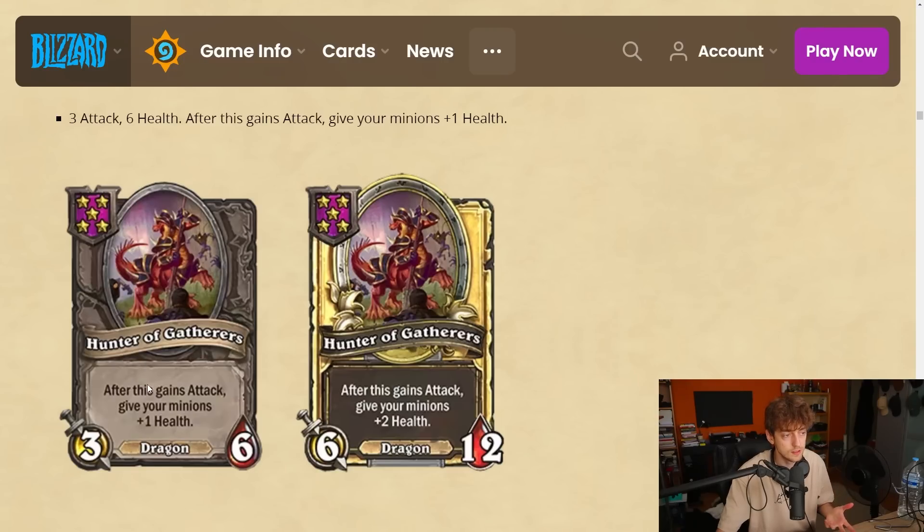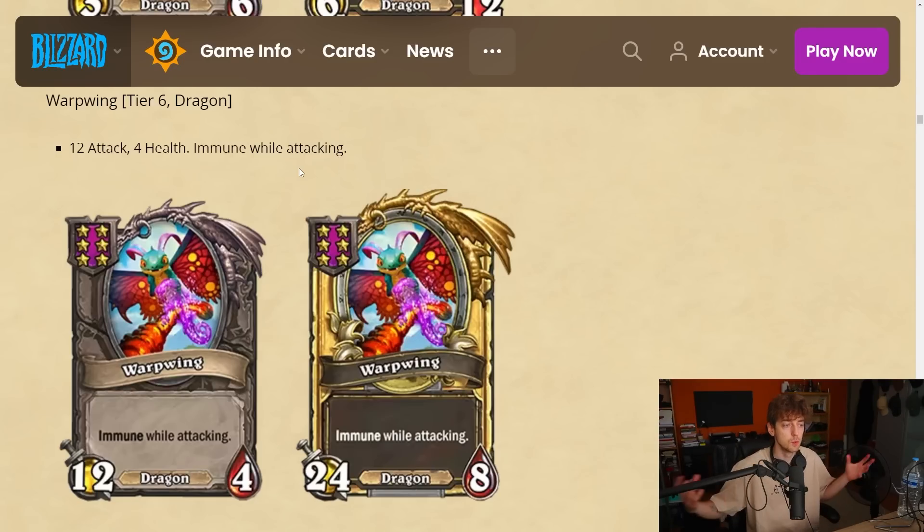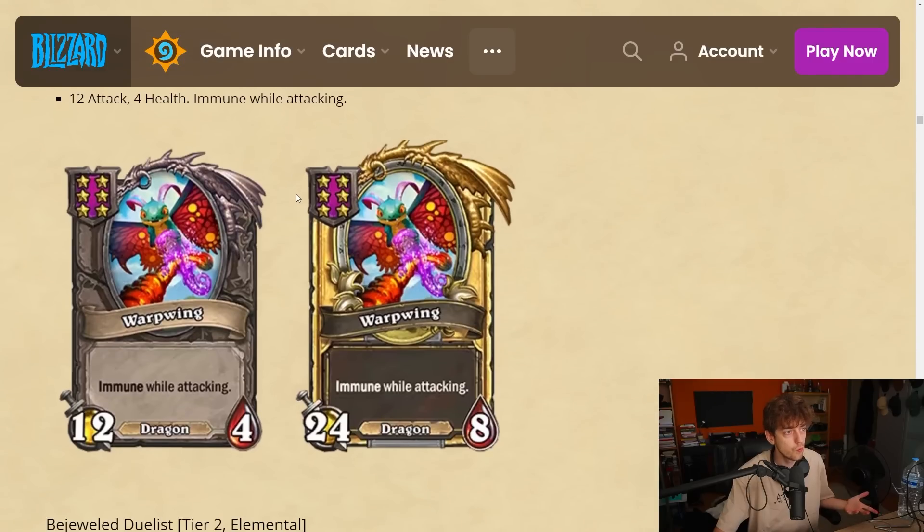With certain heroes or hero powers that attack — there might be other synergies. Warp Wing is a tier 6 dragon — wait, Kali'gos is gone? It's a 12-4, immune while attacking. No scaling, so it's kind of like the beast on tier 6 — not something that will build your board. But if you can buff this up and build around it, it could be insane. In menagerie especially, there are gonna be so many good cards to hit on higher tiers.